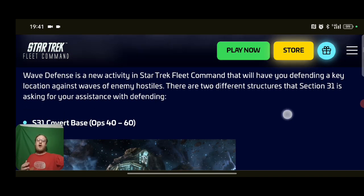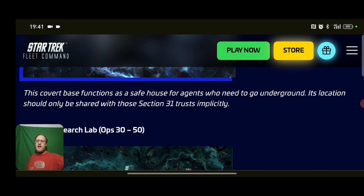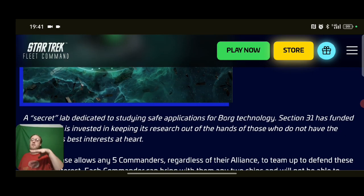There are two different versions. The first is the Section 31 safe house at levels 40 to 60 - that's the most powerful one. Then there's the Borg research lab at levels 30 to 50. At the time of launch this was very difficult for players in the low level 30s to complete because the hostiles have real power behind them. The higher-level one is more ideal for G4, G5, and G6 players - if you've got a fleet of G6 players you'll walk all over it.